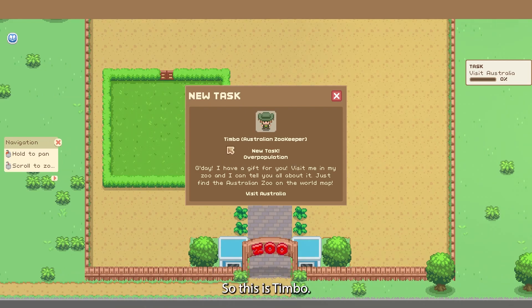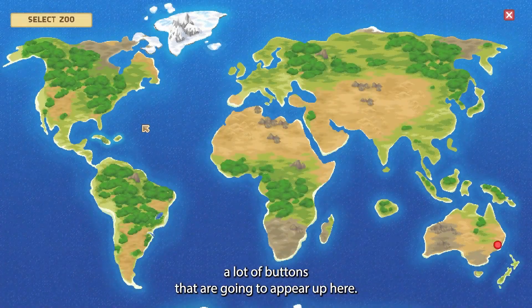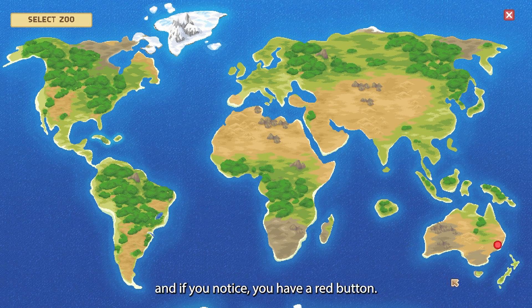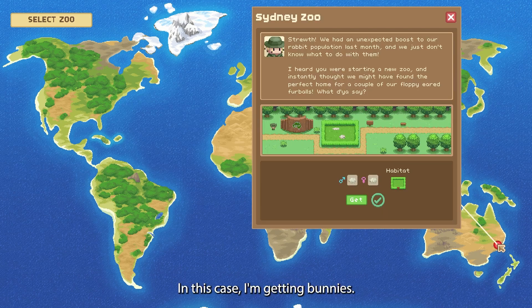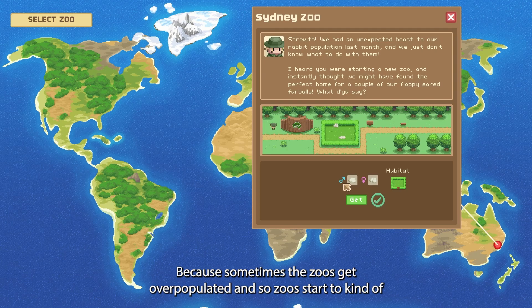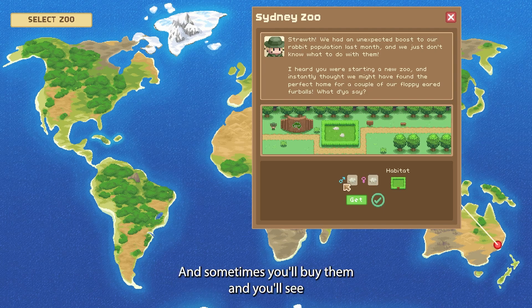You're going to get many different people coming and asking you different things. This is Timbo, he's an Australian zookeeper. New task — overpopulation. He says: 'Good day! I have a gift for you — visit me in my zoo and I can tell you all about it. Just find the Australian zoo on the world map.' You're also going to get a lot of buttons appearing up here. This is the map — every continent except Antarctica will have a red button, and every time you go there it'll notify you of animals you can buy. In this case I'm getting bunnies!